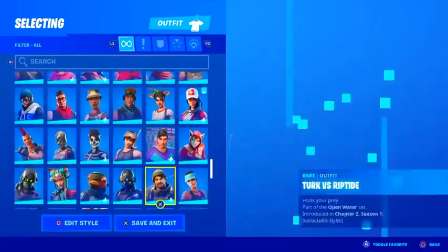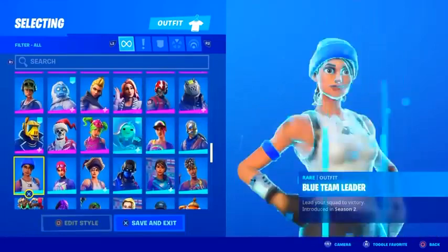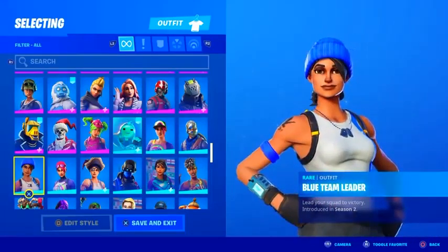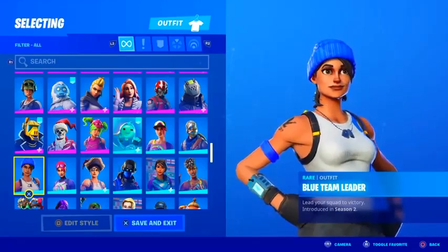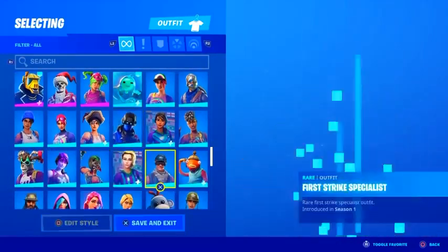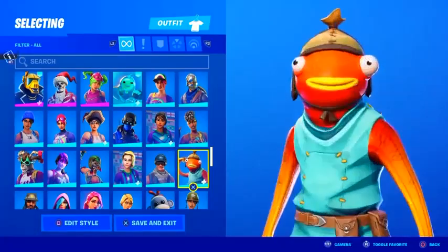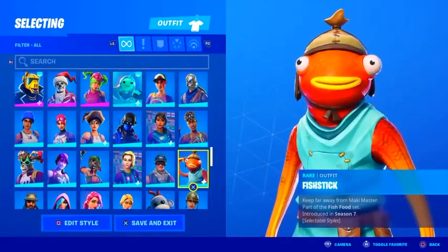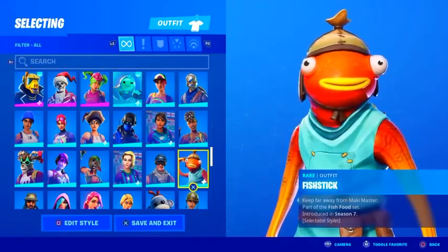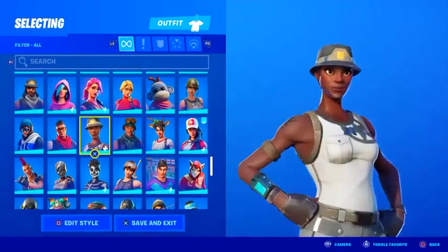We're going to be getting PS Plus packs every single season — like the Blue Team Leader, which was one of the first ever PS Plus packs. So expect one to come out for Season 3 as well. New packs like the Slurp Legends pack and the Assassin Challenge pack came this season, and we'll be getting brand new packs next season too, though we don't know what they'll be since we don't know the theme yet.